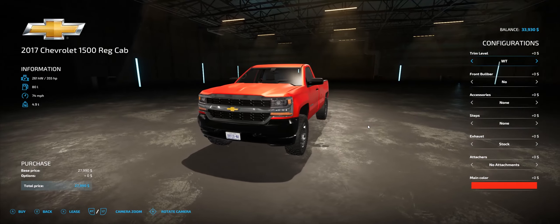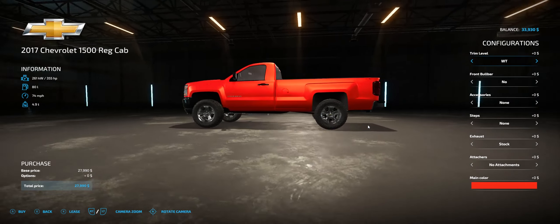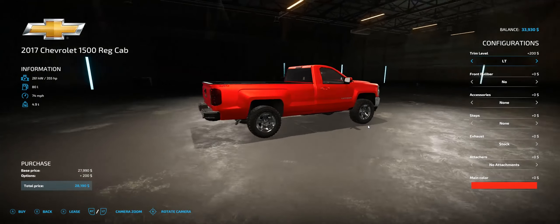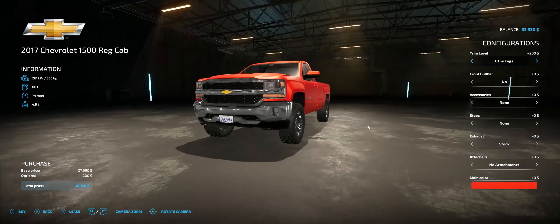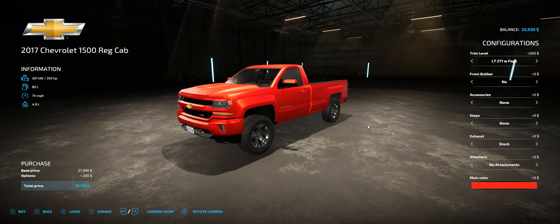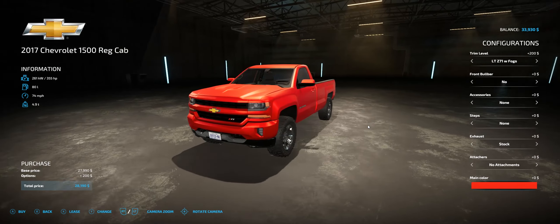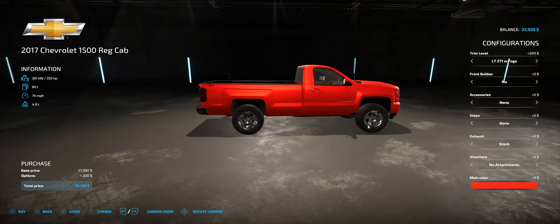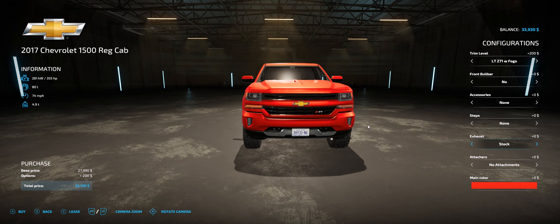This is the work truck trim level. You got a couple different trim levels — the work truck, which comes with the black front bumper, and the LT, which is probably the most popular trim level, with the chrome front bumper and chrome rear bumper, and LT with fog lights. Then you got the Z71, which I think is the best looking trim level of this body style truck — one of the best looking trucks out there in this configuration.